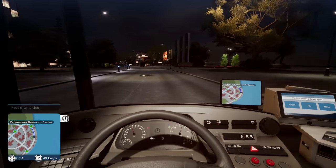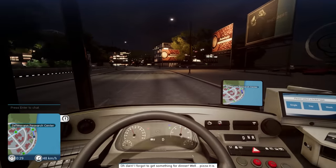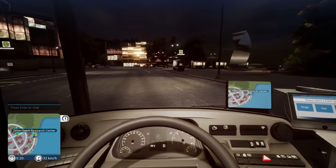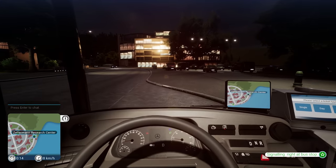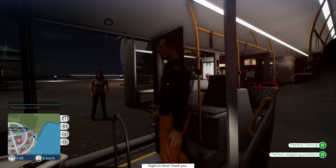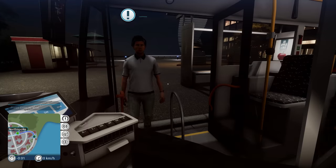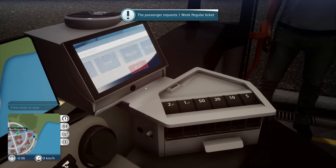We're heading to the Zellerman Research Centre. Who's playing with my buzzer? We hit that speed bump at quite some speed. Good — was that the grumpy man who got off? Bye! Next stop: a passenger requests a ticket. You want a one-week regular ticket — one week regular. I'll get to the change.